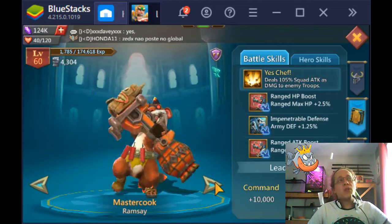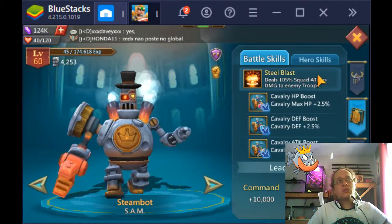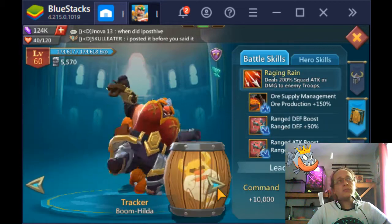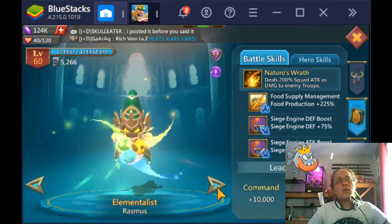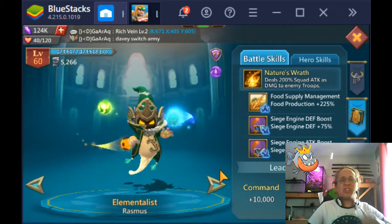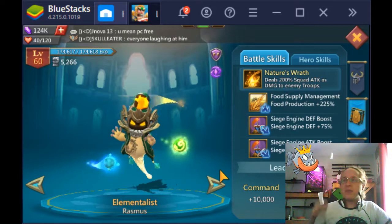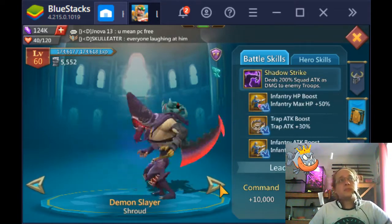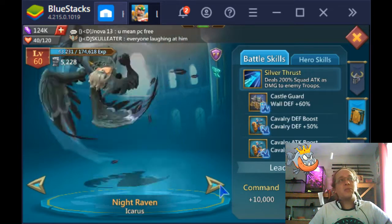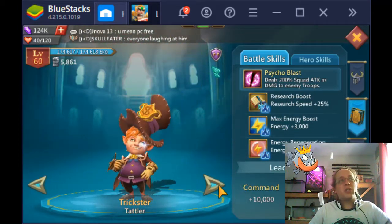I think it's just the two construction heroes, and Trickster is the only free-to-play research-boosting hero I can find. Some people will say to get Watcher — you can get Watcher for free. But have you ever tried to get Watcher?